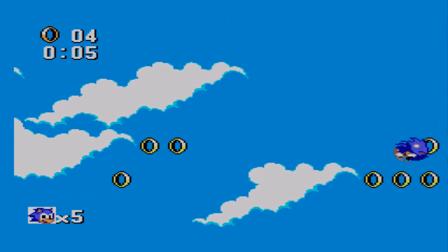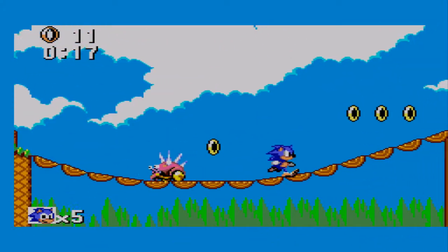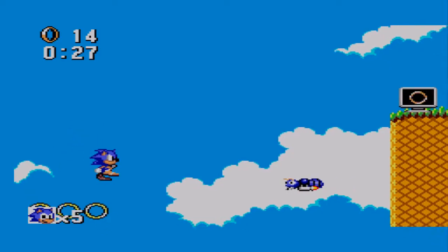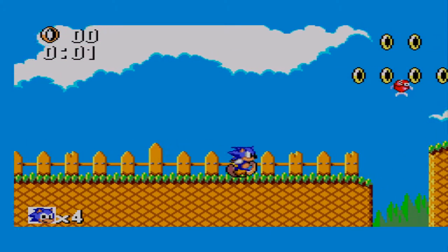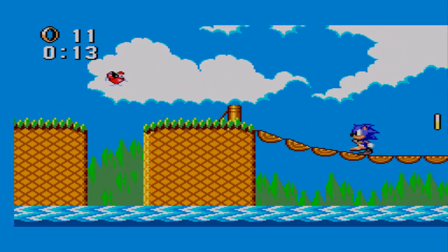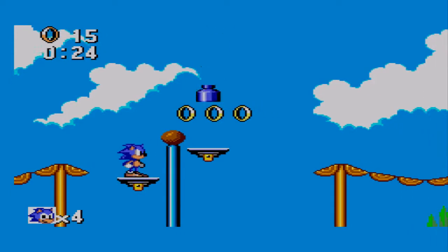So we have the screen scrolling to the side here. I think this is like one of the only Sonic games this happens in — I can't think of another one. You can't run ahead either; you can only go as far as the screen shows you, so you can't make these jumps before the screen allows you to. A little bit of slowdown there as well. You have to make sure there's a landing before you jump off to the right. I'm pretty bad at this game but it's really fun to play, it really is.